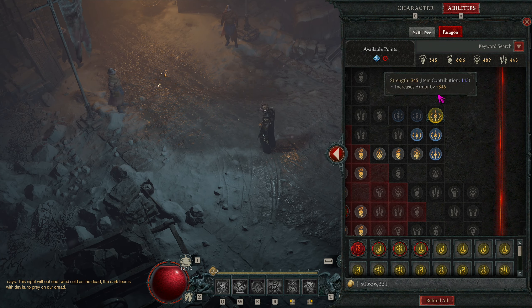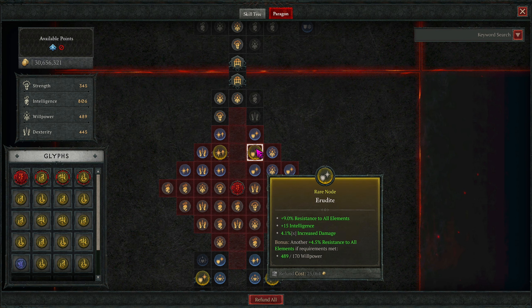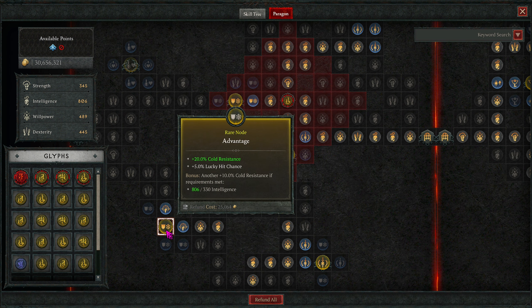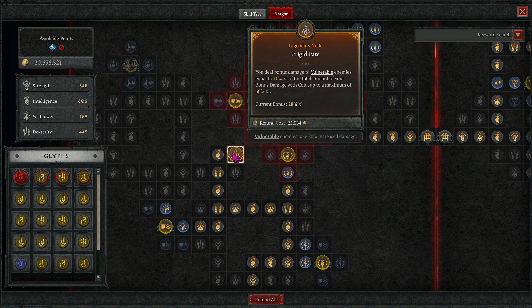Back to what we were doing. Grab Taste for Blood, grab the yellow nodes for big damage bonuses and all resist nodes. On the right grab Guarded for damage reduction from vulnerable enemies; on the left grab Advantage and nodes around it for lucky hit chance — very important. The legendary node is Frigid Fate for a 28x damage multiplier, up to 30x depending on your cold bonus. In the rune slot grab Stalagmite and as much Intelligence as you can — it gives 128.7% damage on your Ice Spike once fully leveled. Move over to grab Oppressive for more vulnerable damage, damage reduction, and even more damage.